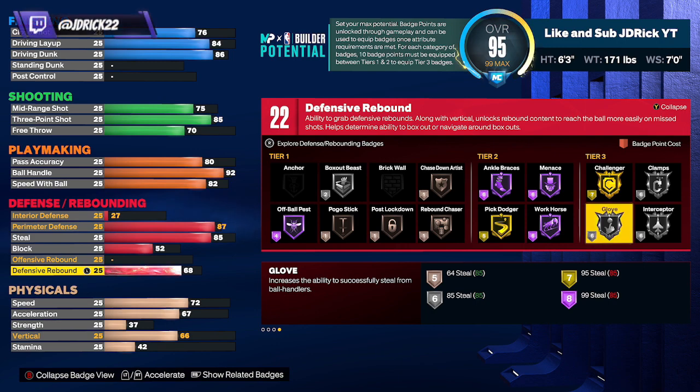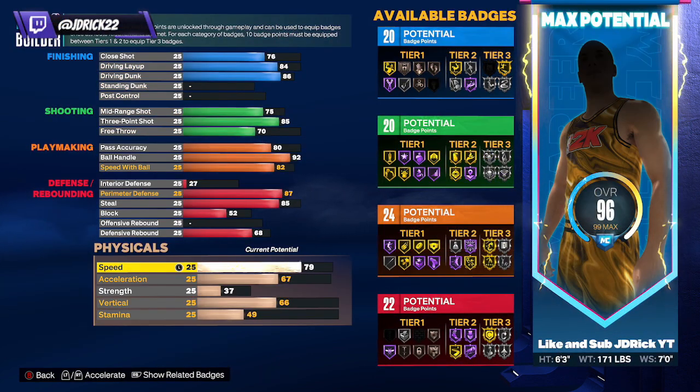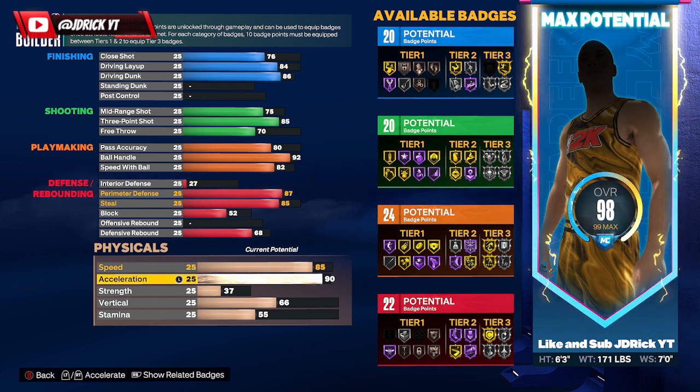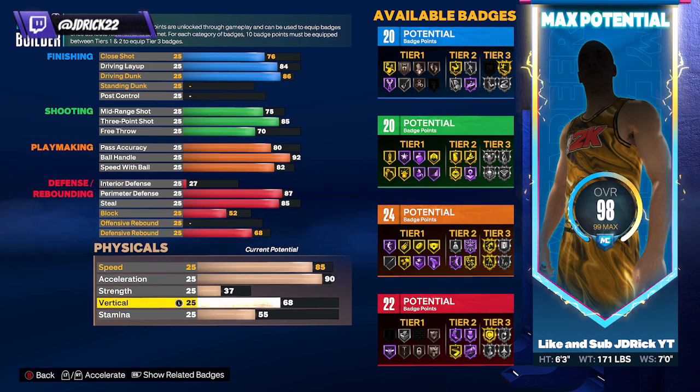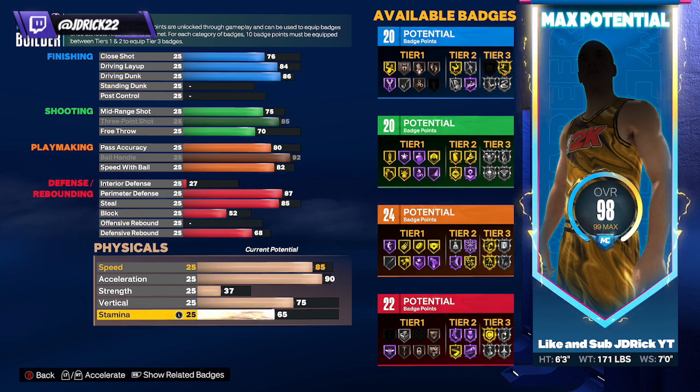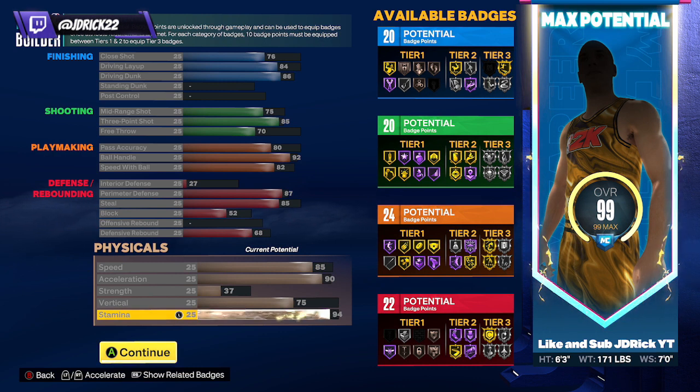Down on the physicals we didn't skip either. We're going 85 on speed and 90 on acceleration — acceleration is tied into your movement with the ball, so combined with the 92 ball handle, 82 speed with ball, and 90 acceleration you're definitely going to be moving on this build. Strength we'll leave at 37. Vertical we're taking up to 75 so we can pair that with our 86 driving dunk and get access to all those contact dunk animations.